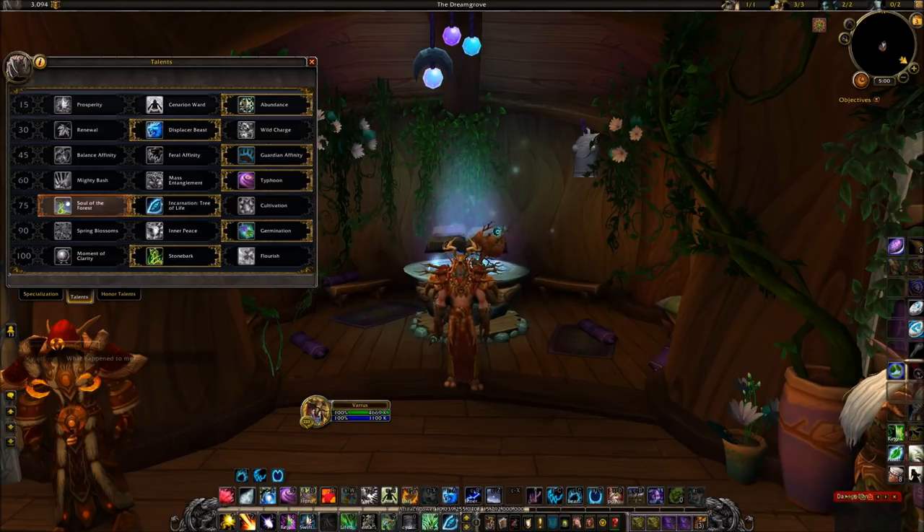In the next tier I went with Guardian Affinity — the extra 6% damage reduction is just always good. Moving on, we're going to want Typhoon over Mighty Bash as it's on a much faster cooldown, which for this challenge makes all the difference. In the next tier, we're going to want to take Incarnation as there are a couple parts where we need to counter burst damage, and this is one of the best ways we can do that.